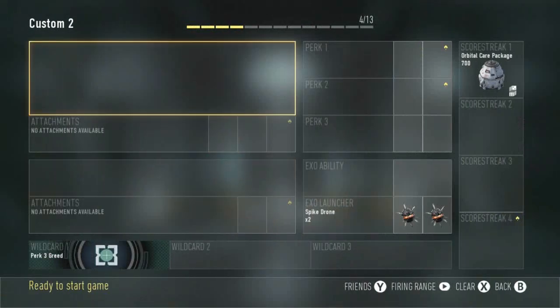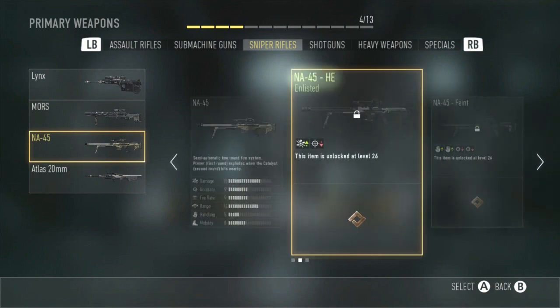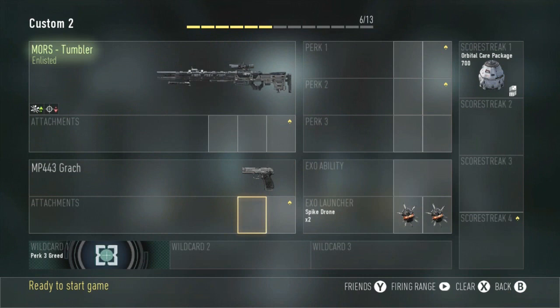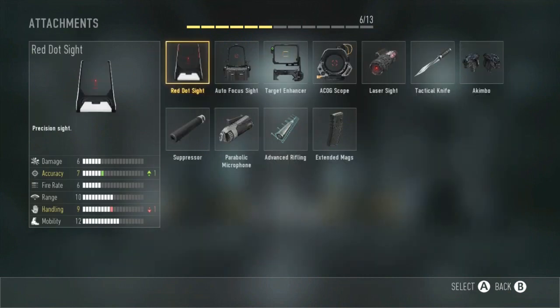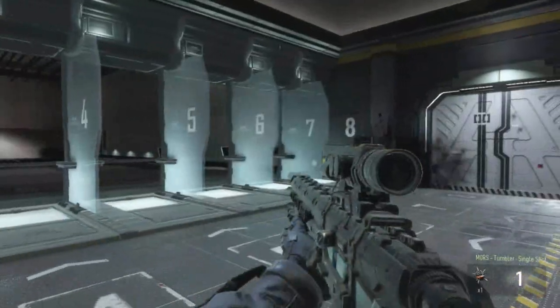Now for the last and final glitch we're going to be switching it up a little bit, having your primary be a sniper rifle and doing a glitch with the secondary pistol, the Grok. Just go over to the Grok and once you have that Grok equipped put on a tactical knife and you're ready to go.